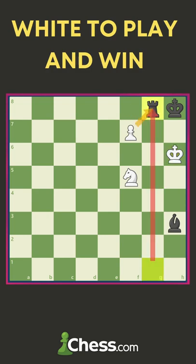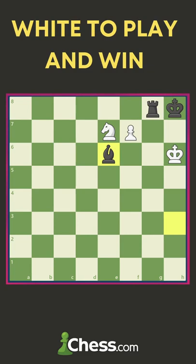Black goes Rg8, but white has a beautiful move: Ne7. Do not play Nh4 because black has Bf5, and after Nxf5, Rf8 is a draw. So Be6 is forced, and after fxg8=Q, Bxg8, we checkmate with Ng6.